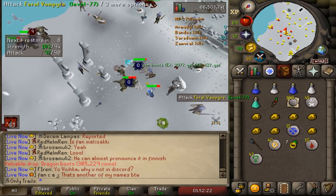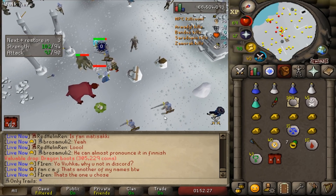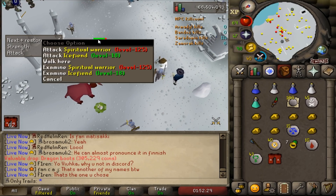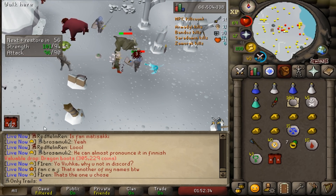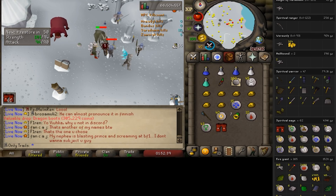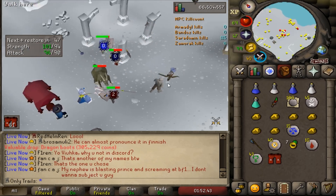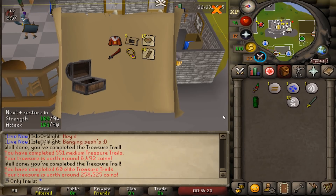I decided to do a spiritual creatures task - they're actually pretty quick if you just finish off the godwars creatures. We also need a second pair of dragon boots for the stash unit, so I'm really glad I got those after two spiritual creature tasks. We killed 62 mages and we're about on drop rate for dragon boots. Probably not doing this task again. Just opened my 60th elite clue on stream and got a duplicate unique - that's rough. 60th though - we're killing it on the elite clues.